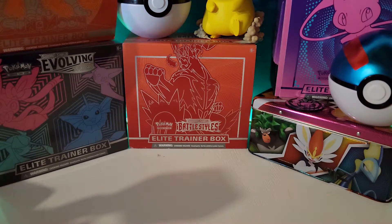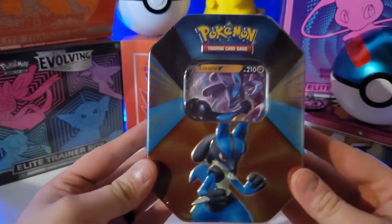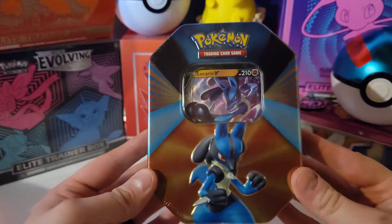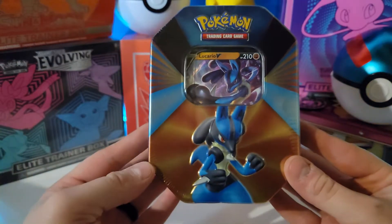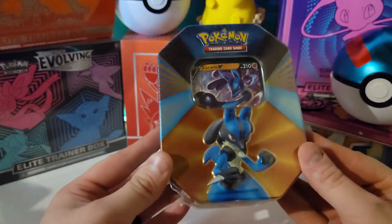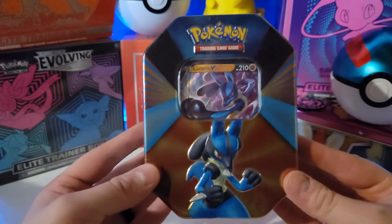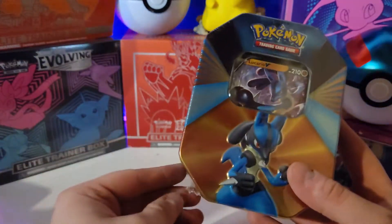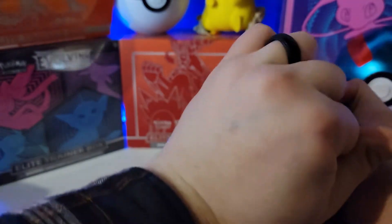Hello everybody, welcome back! Today we're going to be opening up a Lucario tin that I found. But before we get to that, right now on the channel we're doing a 600 subscriber giveaway. Be sure to go check that out - just the video called '600 Subscriber Giveaway Announcement.' You just need to be a subscriber, leave a comment on the video, and be 18 years or older or have parental permission. The winner will be selected this coming Saturday.